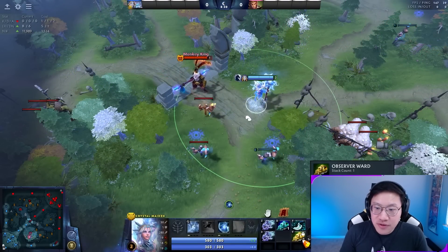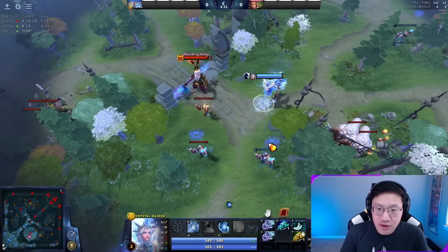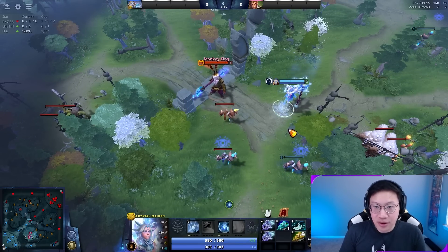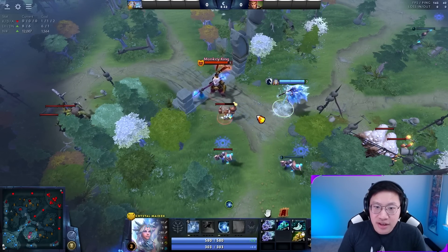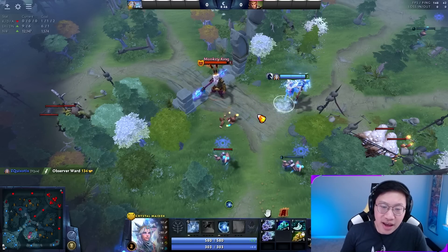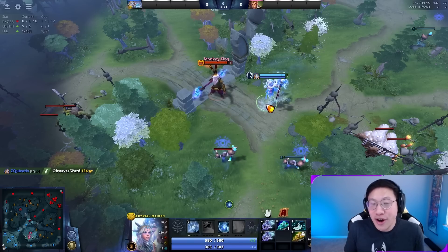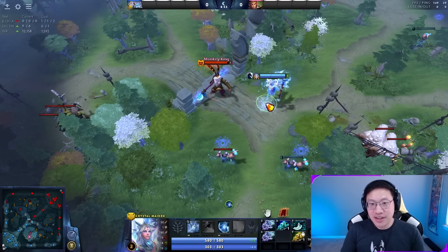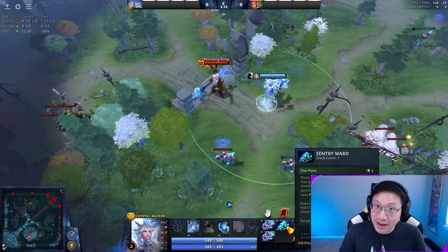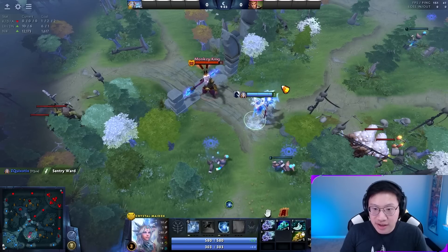In terms of economy, observers are free but they give gold and XP when killed. The gold goes to whoever provides the true sight — so if it's my sentry, whether I kill the observer or an ally kills it, I get the gold. The XP goes to whoever is in the area. The base gold amount is 100 and goes up by 4 every minute; XP is 50 and goes up by 6 every minute. You don't need to memorize those values, just know that you get a reward for dewarding — not just taking away their vision, but getting a little money back that helps pay for sentries, which cost 50 gold.